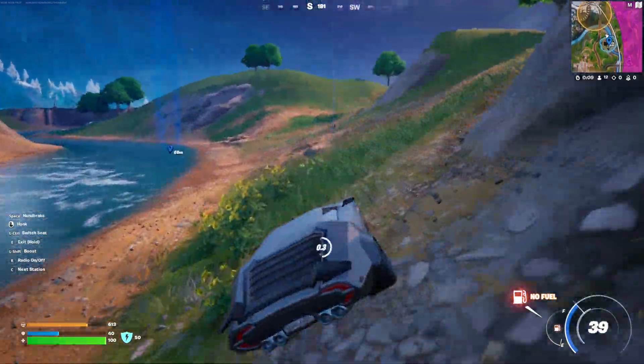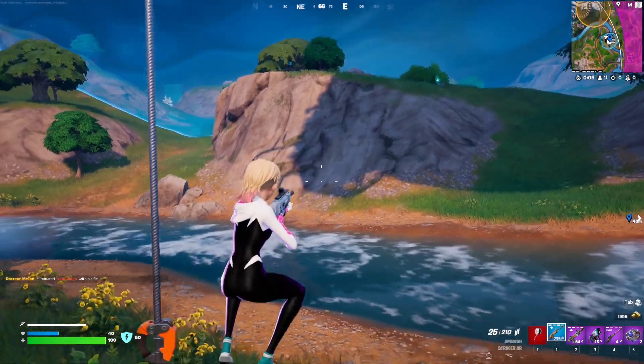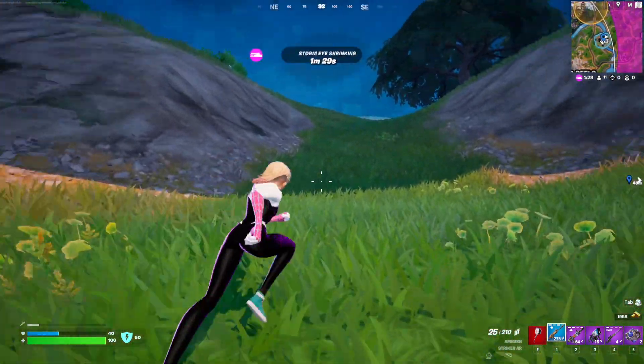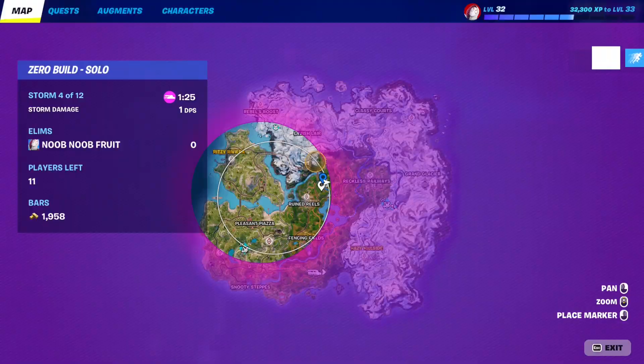Here we are — okay, that was quick! I do want to take a rift just to get a screenshot for the thumbnail. I'll take a rift instead of a zipline because I need an aerial look at the POI, which is much better.